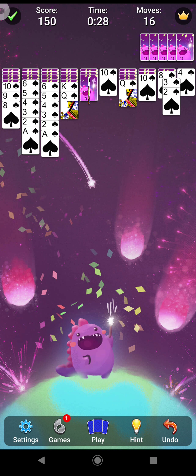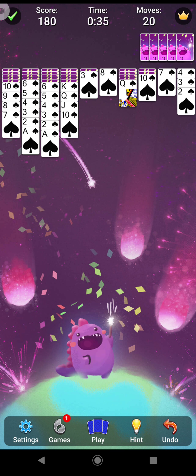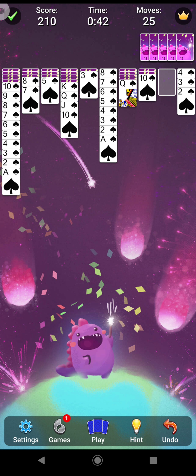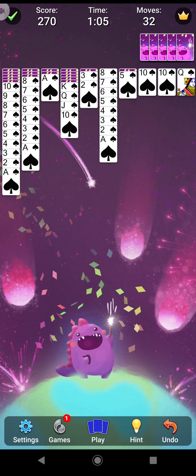This one looks pretty easy so it should be a quick and easy solve, which is cool. Just pop that on over there, put that there as well, and then start getting these out. Slowly clearing everything up in the first area, which is cool because I haven't even dealt an extra set of cards yet, but I think I may need to now. Yes, okay, let's see what's here.